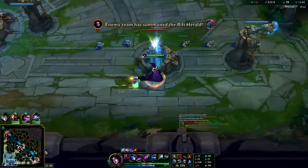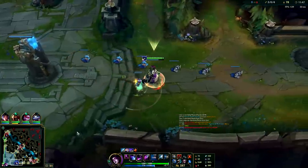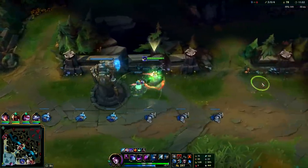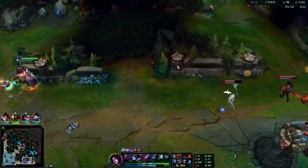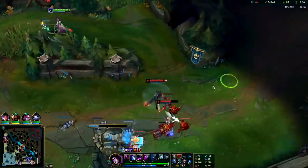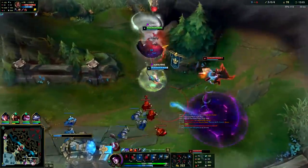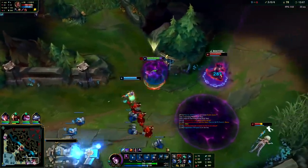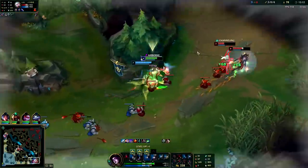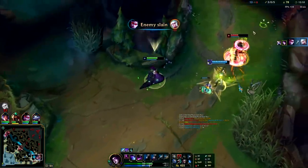I know we can carry this. Morgana is actually a bit of a hyper carry as long as you don't get yourself killed early. You want to try to avoid 1v1 fights on Morgana early. We're going to auto in before we Q. We should have black shielded a little sooner. Our Glacial Augment slows are pretty big — my black shield is still on cooldown, I black shielded way too late there.